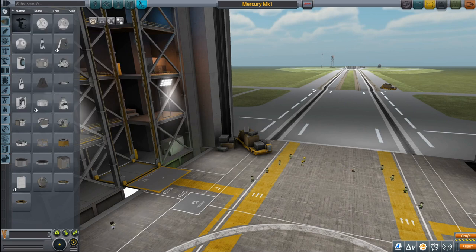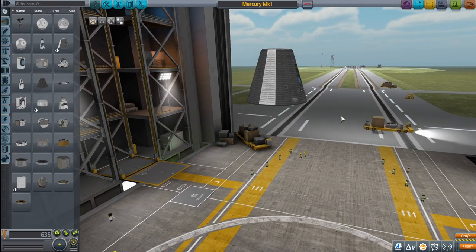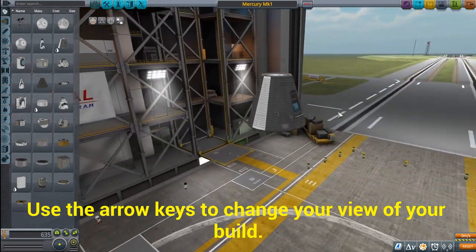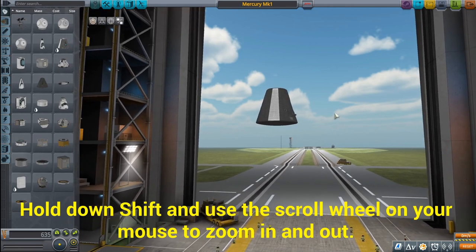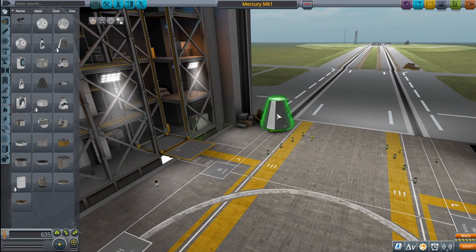We're going to select the pods subsection, then click once on the command pod to place it into the construction area. We can use the scroll wheel and mouse to move up and down, the arrow keys on our keyboard to look at it from different angles, and holding the shift button with the scroll wheel lets us zoom in and out on the command pod. Let's move out a little bit and click once to drop it in position.